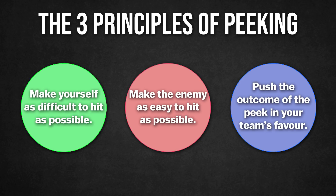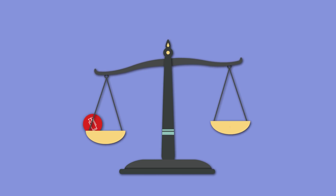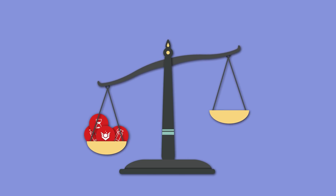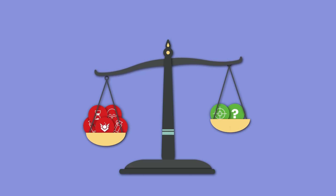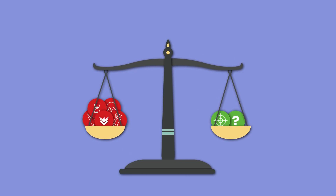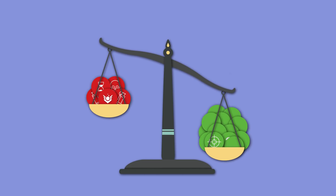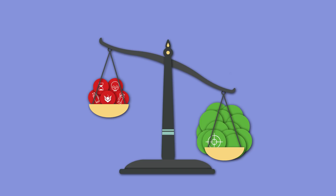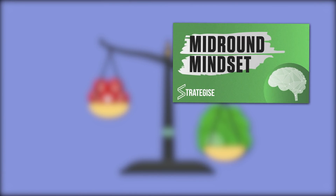The first two are pretty straightforward, but for principle three, think of it this way. Whenever you're peeking an enemy, you are always giving something up — whether it's smokes, flashes, agent abilities, time, or even your life. You are always putting something on the line when you peek. On the flip side, you always gain something from the peek too, whether it's a kill, information, or anything else. And it's your job as the peeker to make sure that these losses and gains are weighed in your team's favour, so you lose less and gain more. We cover this concept of risk versus reward in our mid-round mindset video, so definitely check it out after this.